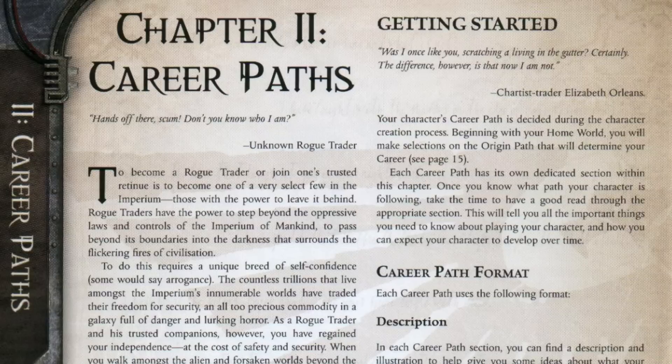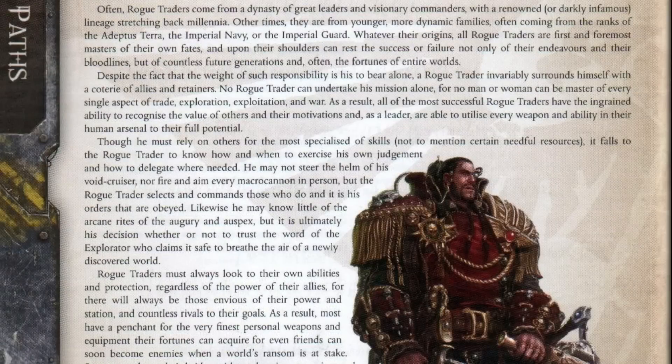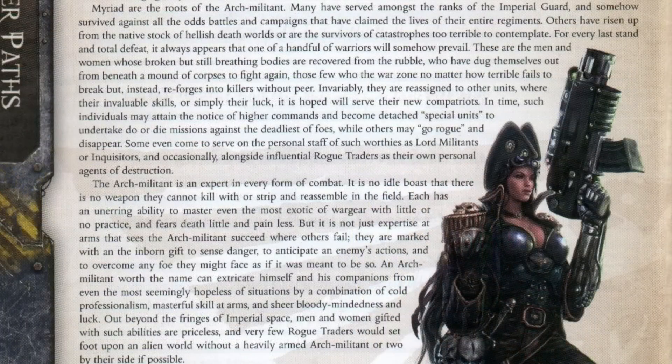That brings us to the career path. This is a little more interesting, because in the source material, Rogue Trader specifically is a class you can pick. Typically, one person at the table would be the Rogue Trader class, and then the other people would pick classes that supported that character. In the game, obviously, the main character is going to be a Rogue Trader. Drawing from some implications of things they've posted in terms of their art and the way they've talked about the game on Twitter, it would appear that your main character is the Rogue Trader, and then you'll be able to pick a class that your Rogue Trader will occupy. But it's interesting that in the core rulebook, Rogue Trader was its own class.